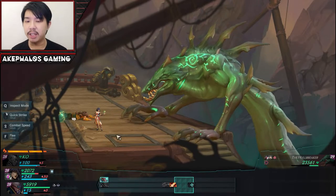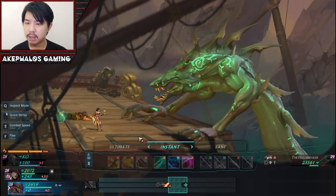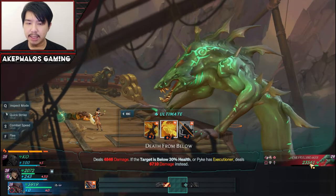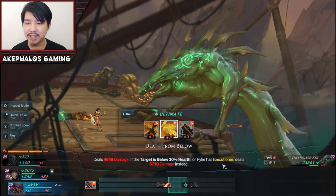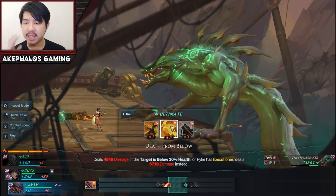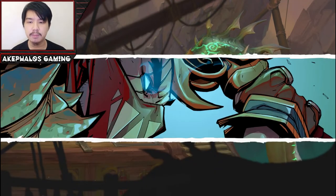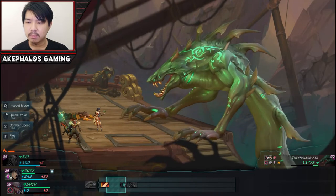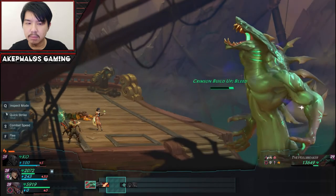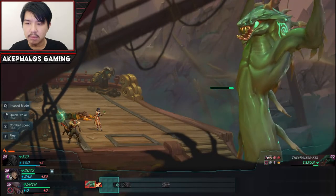We're okay. With Pyke here, let's go ahead and do a Death from Below. I'm not sure if this is below 30% health — it should be roughly around 30% health. I'm not going to do the maths right now, but it should be around 30%. In theory, that should give us some good damage. We have Executioner as well as Increased Crit Chance — I think it should be very, very good damage here. Let's go ahead and do a Death from Below.